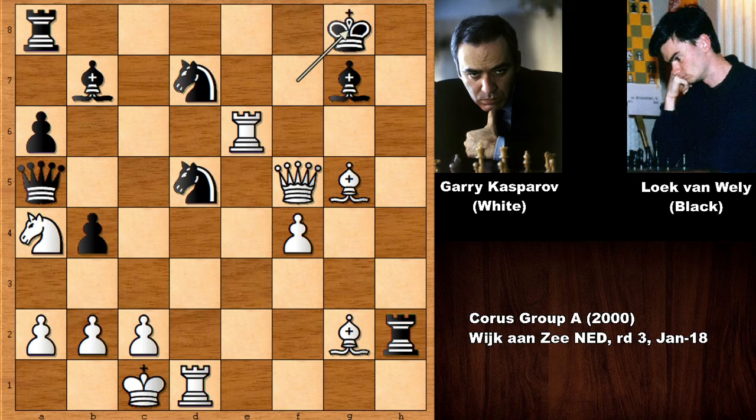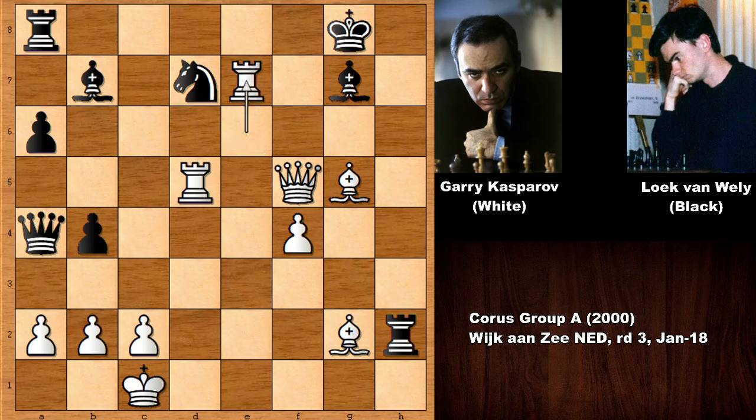King to g8, Kasparov played rook takes on d5. Queen takes on a4, and Kasparov played rook to e7 — Van Wely resigned. How to defend? Queen to f7, queen to g7 checkmate, so there is no defense. If rook to f8, queen to g6. Black can try queen takes on c2, throwing some checks, but black can't prevent the checkmate. Game over. What a game by the beast from Baku, the greatest chess player of all time. Hope to see you next time — stay safe, take care and bye bye.